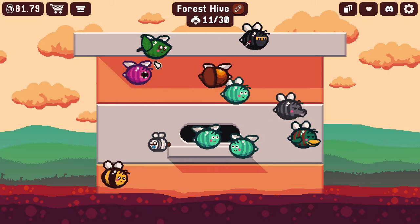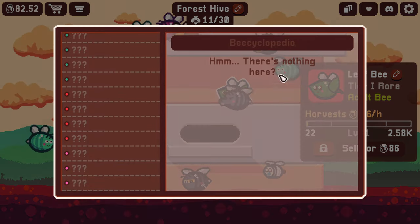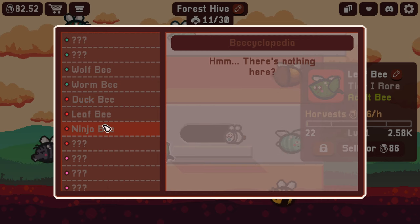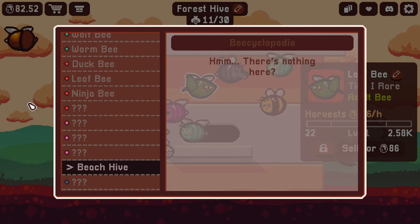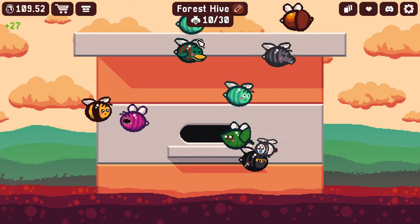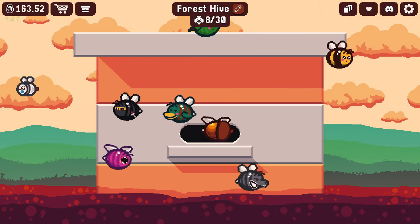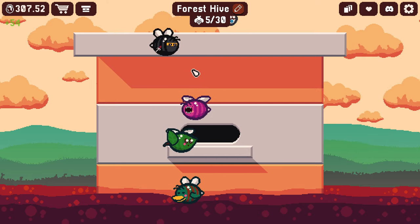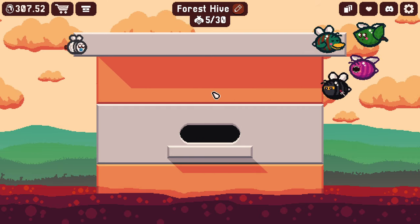We have leveled up several of our bees now, including a rare leaf bee. Going into our collections, we have three of our four rares already discovered — the duck, the leaf, and the ninja. I'd love to know what the fourth one is. We also have one of the legendaries. We're going to sell some of the commons and uncommons — the wolf bee, the acorn bee — and keep our rares. This one's only an uncommon, but I really like that worm bee, so that one's staying too.